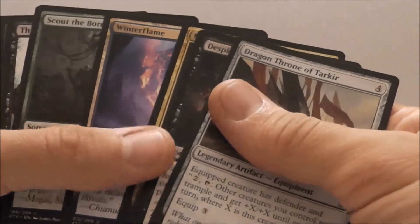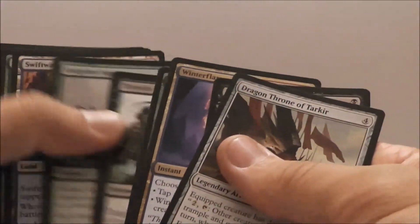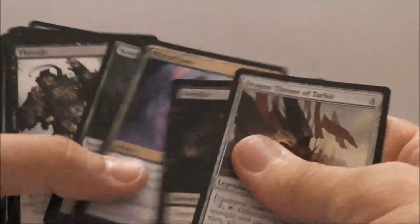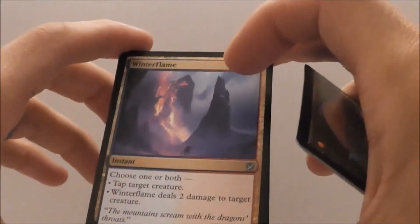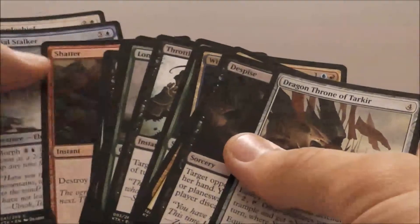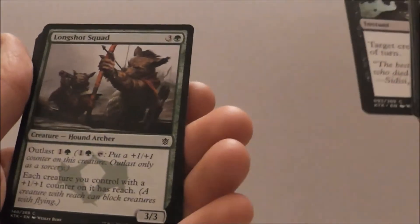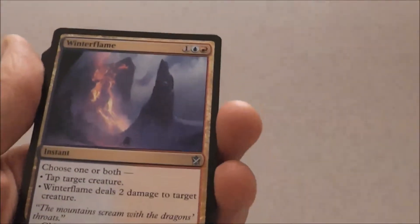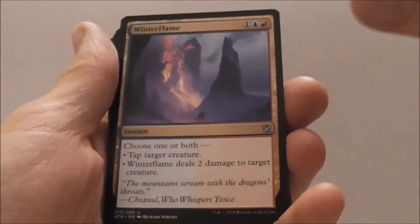So those are the rares. I think my first pick is going to be Winter Flame. I like removal. As far as creatures go, I think the best one was Longshot Squad — I always take Longshot Squad as far as creatures. So there you have it, let me know what you think. Winter Flame was my pick. I'm Sean Penrod and we'll see you in the next pack.